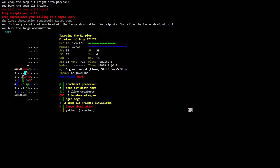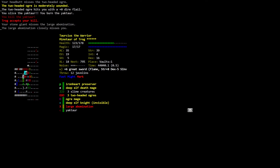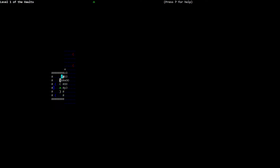You kill the deep elf knight! The two-headed ogre is moderately wounded then hits you with a zero dire flail. Torsius Minotaur: 123 out of 178. You head-butt the two-headed ogre. You slice and kill the yaktor — Trog accepts. Your stone giant misses the large abomination. The large abomination closely misses you. Your stone giant misses the large abomination closely. Two slime creatures merge to form a large slime creature. Health at 119 out of 178.